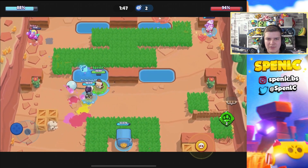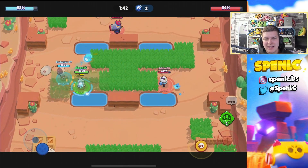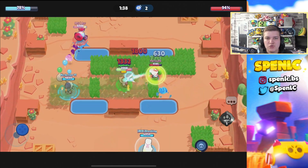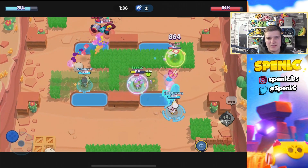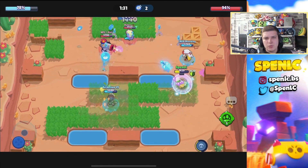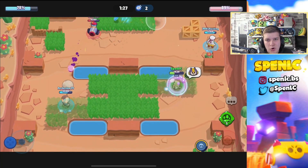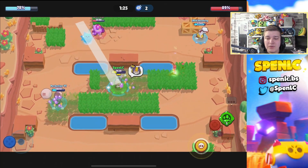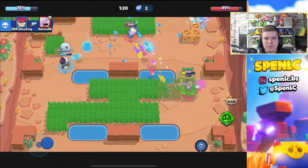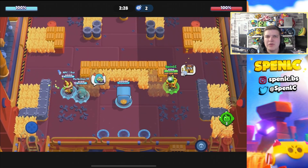Gale is the perfect defense on this map — strong against every brawler, his attack can scout the entire grass, and his knockbacks are incredibly strong. Colette is just that brawler that can deal with everything on heist — she gets so much damage onto the safe. B is also dominating in the meta, crow is pretty strong with his slows on heist, but mostly use your comfort brawlers since it's a 10-win challenge.